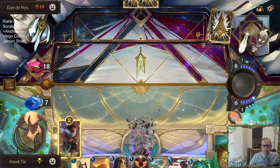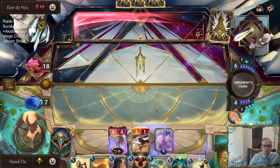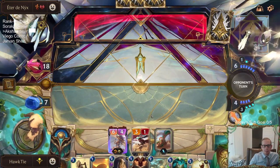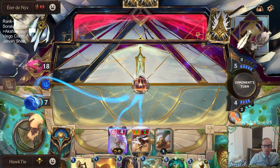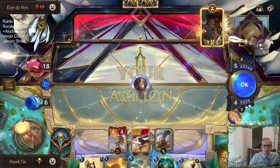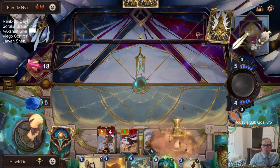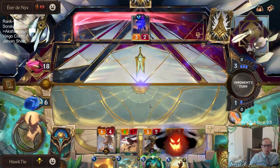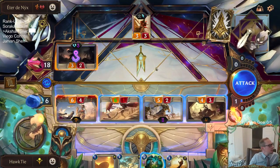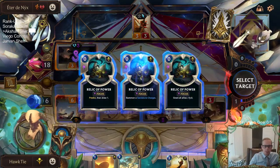18 life. How fast can I kill somebody from 18 life? That's nine. That's 12. That's 17. 13, so I have to do five extra — we need a sandstone charger.